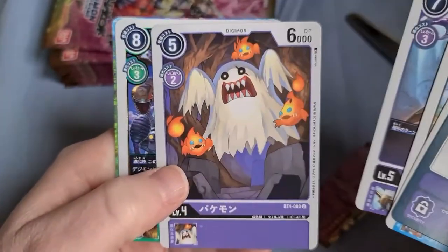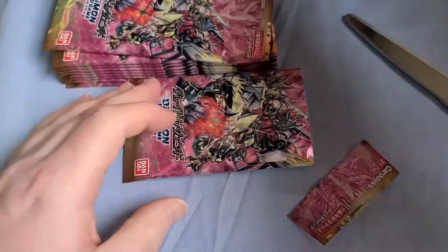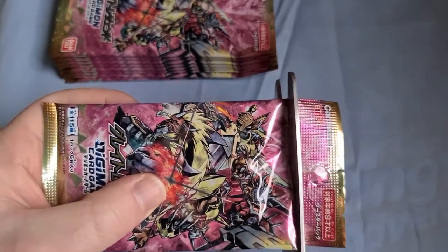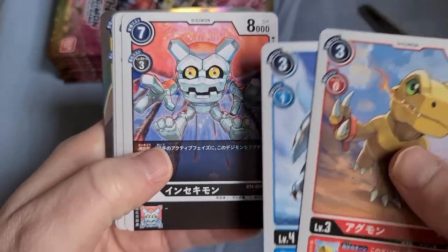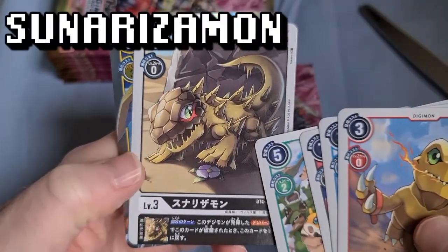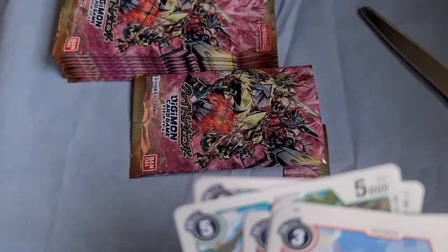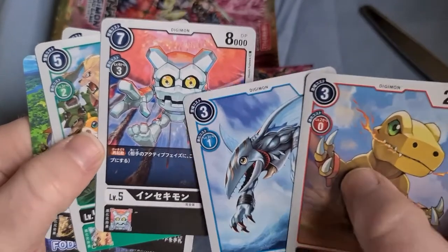We got this card again. Another Gaomon, Gotsumon, Neo Devimon, Bakemon — nice. And Orochimon — cool! Another Agumon, Meteormon — it's not Gotsumon, it is Meteormon. Leomon. What looks like it could be a rookie form for Golem. And of course a super rare WarGreymon, because we don't have enough of those. Still a neat card though. The Meteormon art is just hilarious — I do like it.